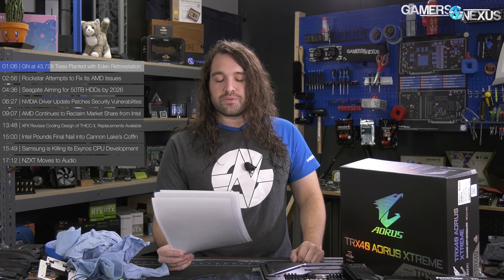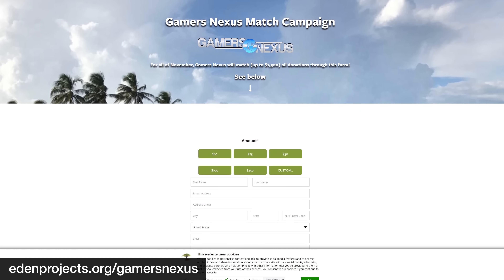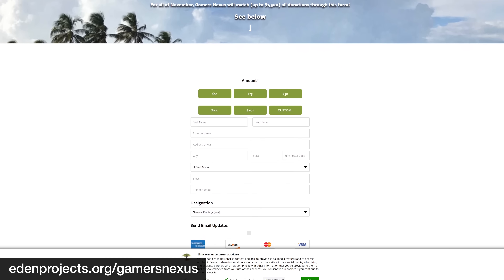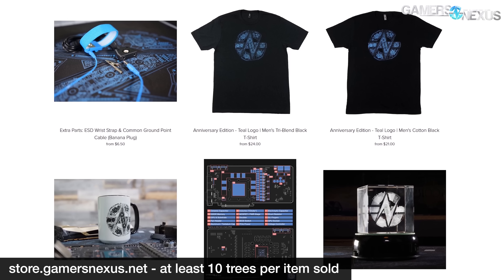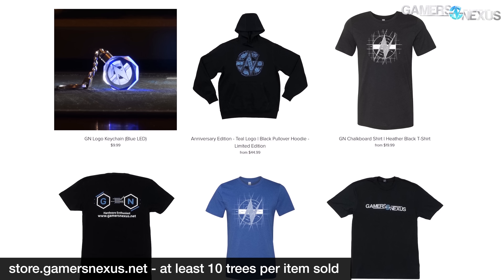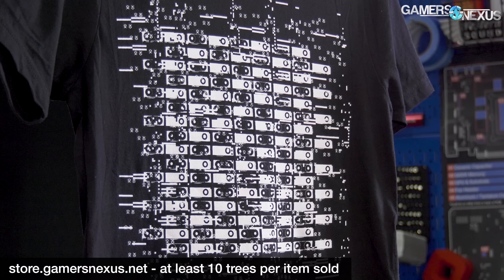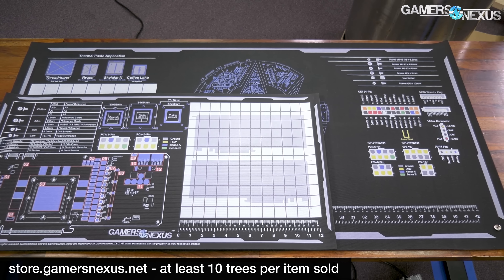Their overhead is very low — about $0.10 to $0.35 per tree, depending. Between the GN item sales on store.gamersnexus.net, the donations from our viewers to edenprojects.org/gamersnexus, our match, and a separate match from another generous viewer, we're at 43,728 trees in just one week. We're doing this through end of the month. Every item you buy counts — so a five-piece order would be 50 trees. Check our previous news video to learn more about what Eden Reforestation Projects actually does.